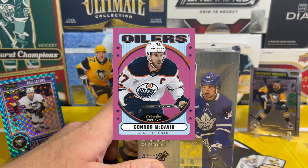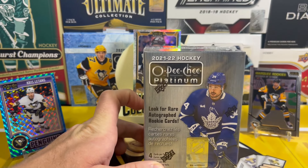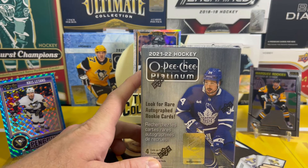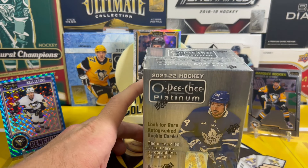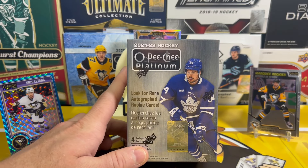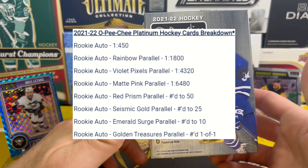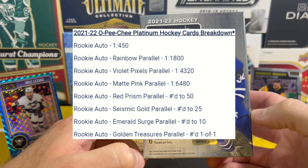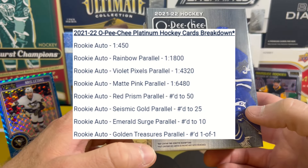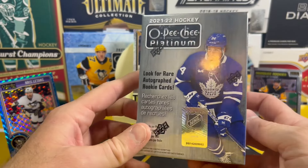In the blasters there are a couple exclusives like the retro pink pulsar parallel, which is one out of 120 — so we should be getting one of those in this case. There's also the neon yellow surge, those are one of three, and the marquee rookie version of neon yellow is one out of six. Autos are very hard pulls — not guaranteed in any case — just one rookie auto, one out of 450. Rookie auto rainbow parallels are one out of 1800, and violet pixels rookie autos one out of 4320.